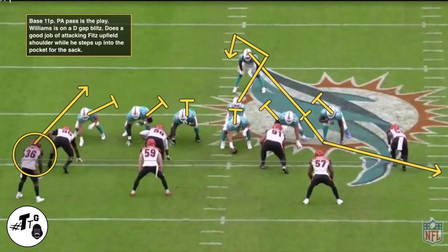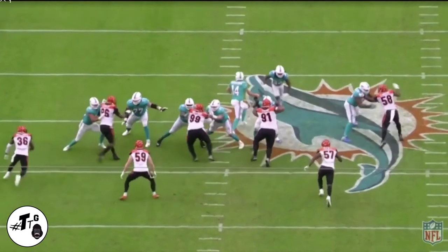Base 11 personnel play action pass is the play. Williams is on a D-gap blitz. He does a good job of attacking and aiming for Fitz's upfield shoulder, which causes Fitz to step up into the pocket, and Williams chases him down for a sack.